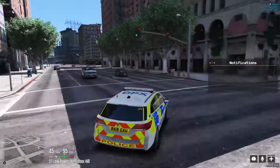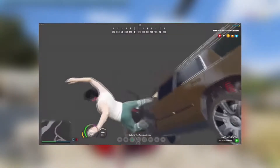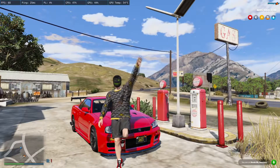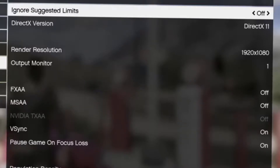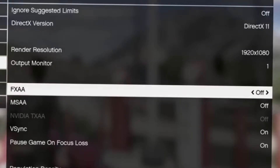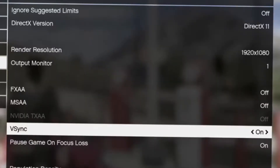Now we'll get into textures and how to reduce texture loss — this is what causes falling through the map and texture issues. Go into Settings and scroll down to Graphics. You'll see V-Sync: V-Sync on locks your frames to 60 FPS so all your textures can load; V-Sync half locks to 30 FPS; V-Sync off leaves it uncapped. Locking your frames to 30–60 or going uncapped will allow the whole map to render depending on your computer.